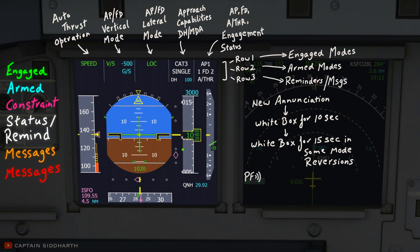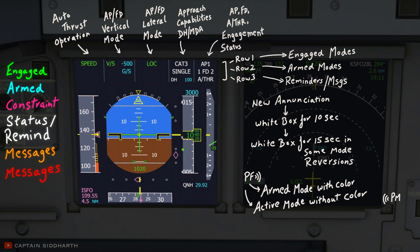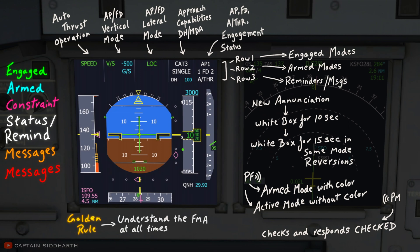Whenever there is a change in the FMA, the pilot flying calls it out — all armed modes with their associated color, all active modes without their associated color — and the pilot monitoring cross-checks and responds "Checked" to all FMA changes called out by the pilot flying. For safe and efficient flying, Airbus specifies in its golden rules that the pilot must understand the FMA at all times.